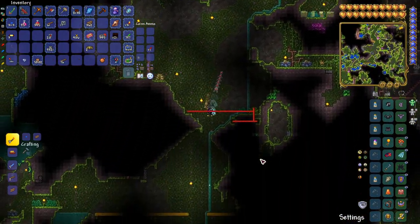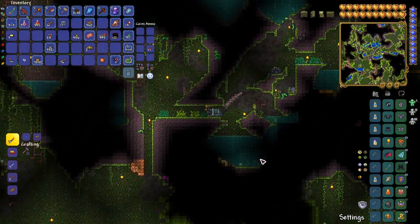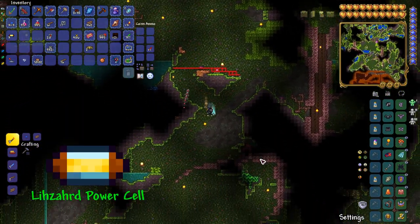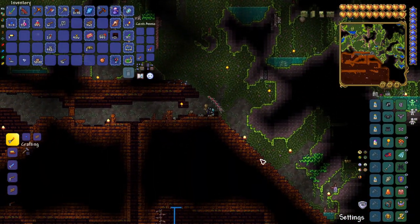For the past few days I've been working on a completely automatic Golem farm and I'm excited to tell you all about it. The summoning item for Golem is easily farmable and his AI is very predictable, which makes him an easy target for AFK farming.